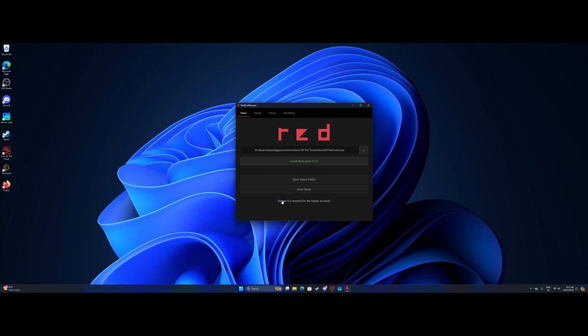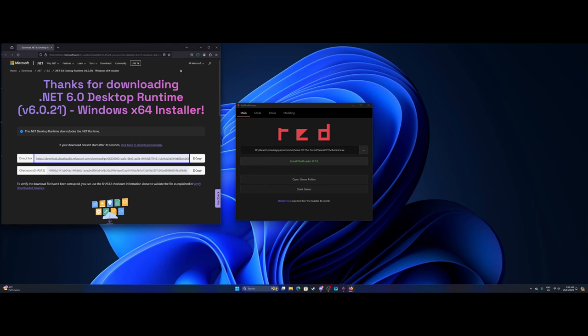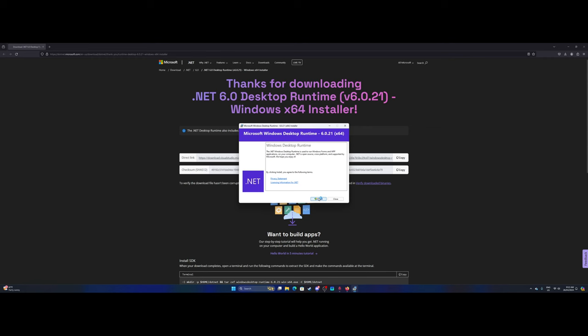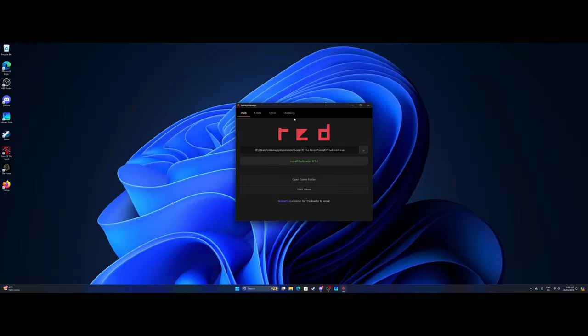You're going to need to download .NET 6 as well — we'll do that quickly. Find the link and install it. This is actually a Microsoft program, so it's perfectly safe — it just requires the runtime. That's successfully installed. Now we're ready to install RedMod Manager 0.7.0, and that is fully installed.